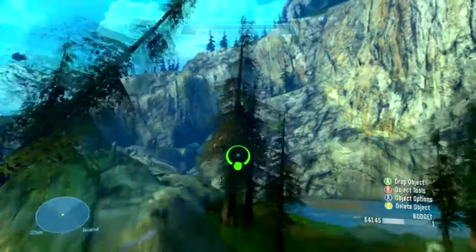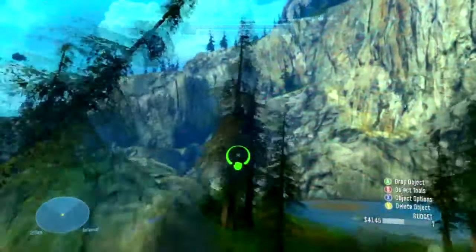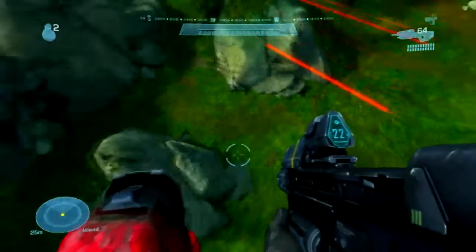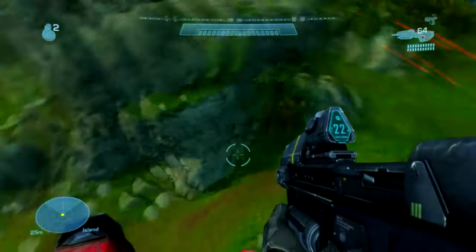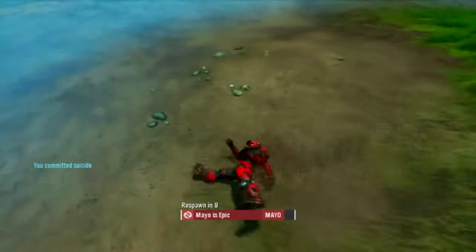And here comes my favourite one. Basically, you start spinning an object and if you come out of forge while you're spinning it, it sends you across the map. And in three, two, one — you die.